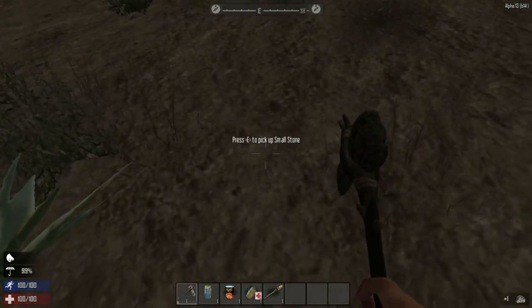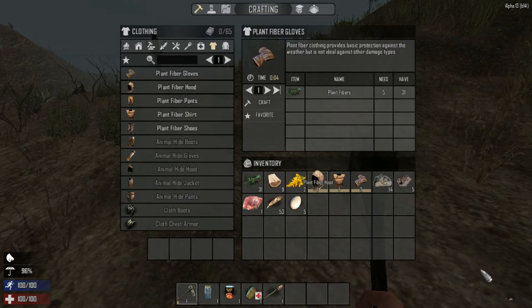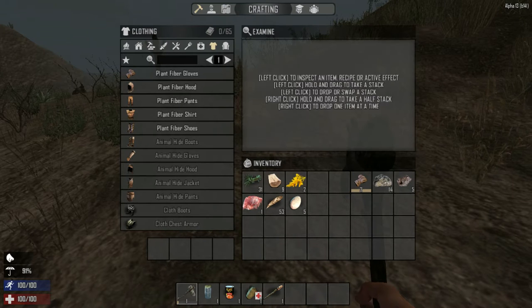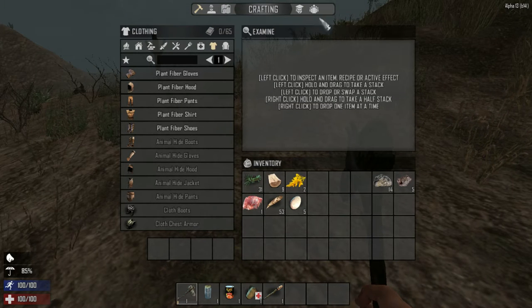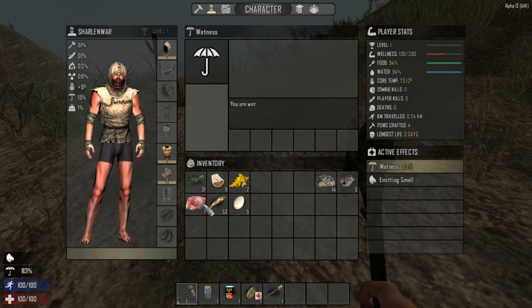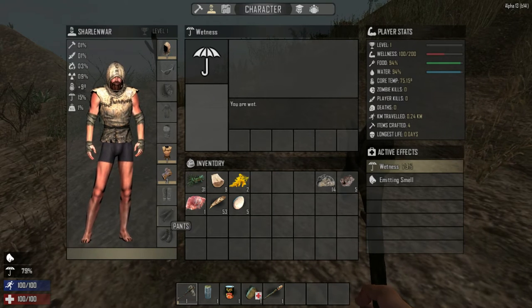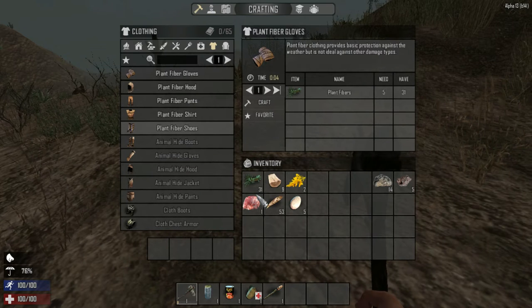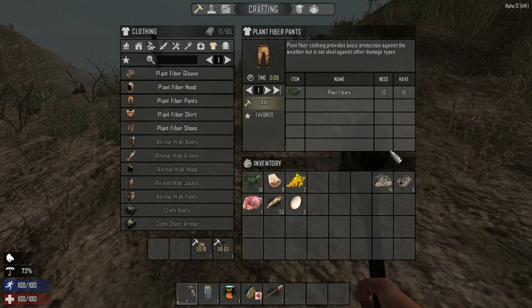There are some rocks here. What can we craft? Do we have any more plant fiber? How do we equip these — do I right click, or just click? Let me check the character screen. Here we go — this is our character screen. We need legs, pants, and shoes. We need the plant fiber pants.